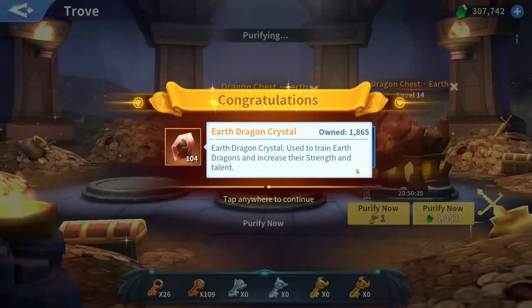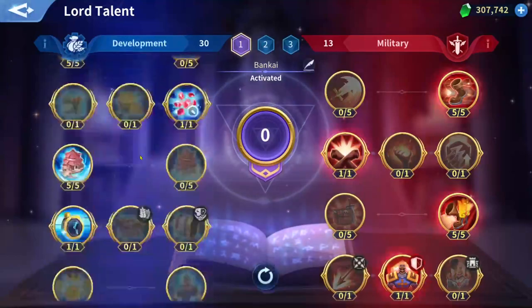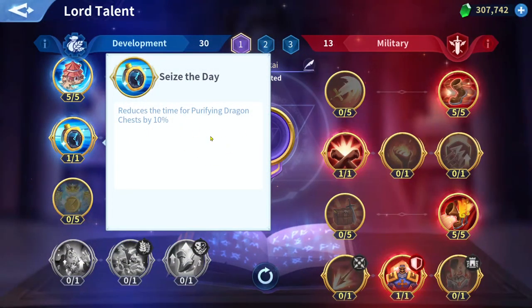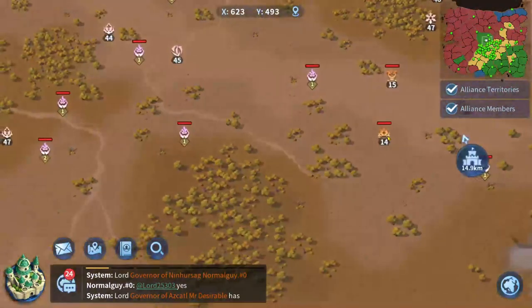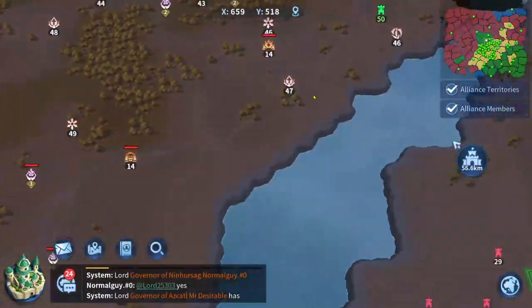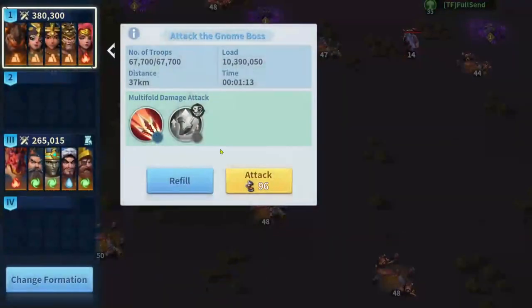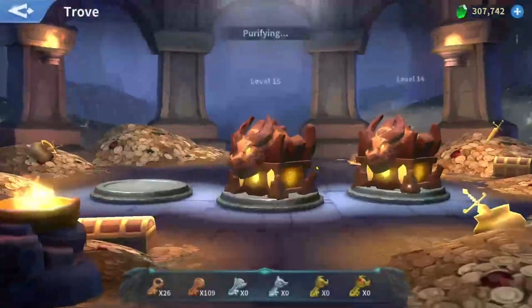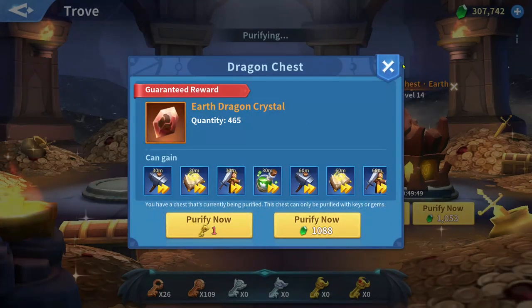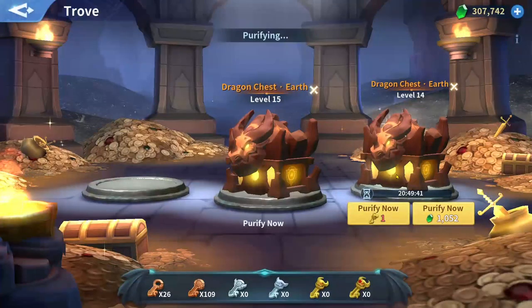I unlocked a chest with gems. I have this talent that reduces the purifying dragon chest duration by 10 percent, so it costs me fewer gems to unlock these chests. I keep hunting level 15 bosses because I need to pay gems for the duration - around five hours for the blue chest. For the orange chest it will be around 21 hours instead of 24 hours. All the chests have the same duration reduction but not the same amount of dragon crystals.